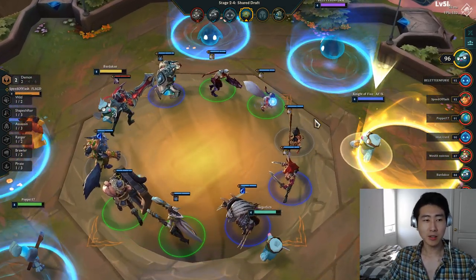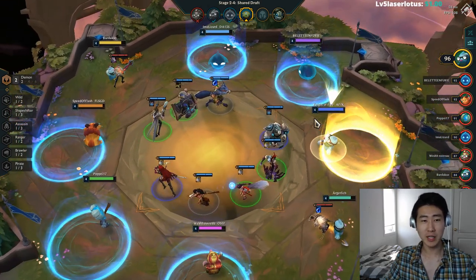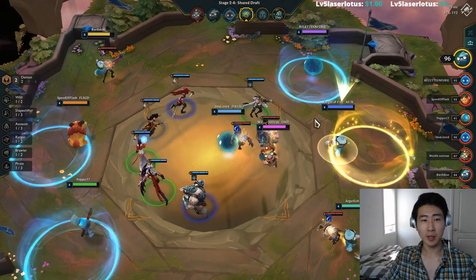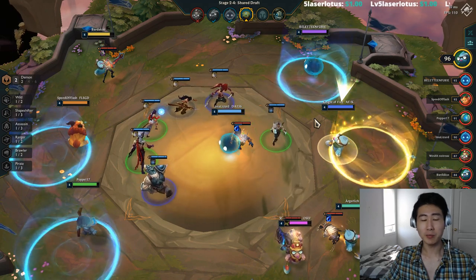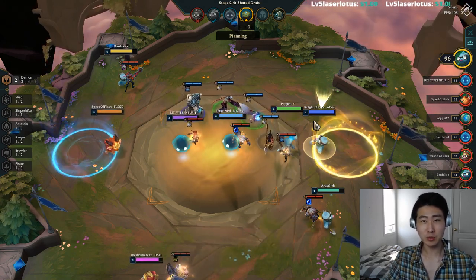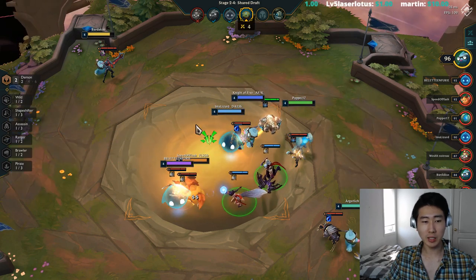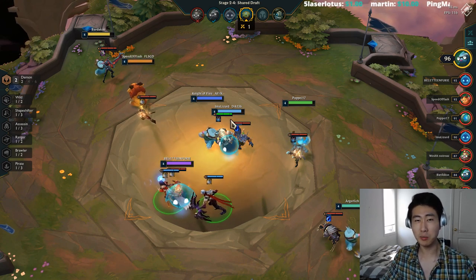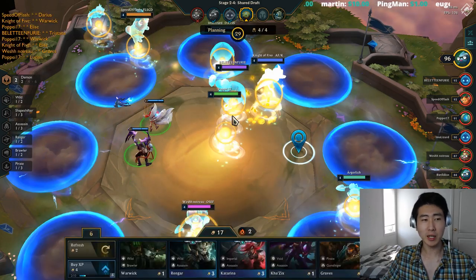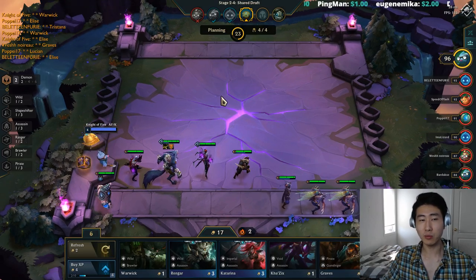Another item you want to try to build for ninja assassins is Youmuu's Ghostblade. Youmuu's on Cannon is amazing. What I like to do for Cannon is go for double Lockets and a Youmuu's Ghostblade as a third item, because Cannon as an assassin is absolutely devastating. Making Cannon into an assassin also reduces your six-assassin requirement, which is quite big. We're picking up a Chain Vest — still looking to build at least a second Locket.